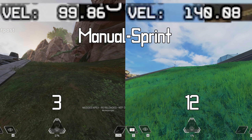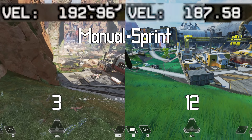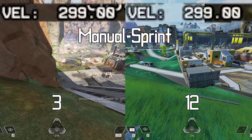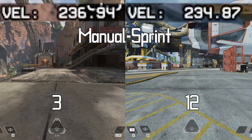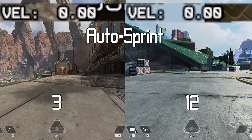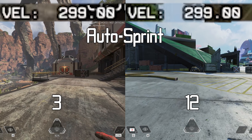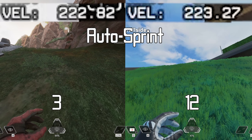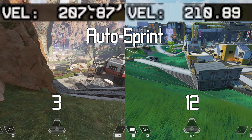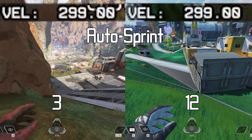The first thing I did was investigate if the fundamental sprint acceleration was changed. I tested it with and without auto sprint, on flat ground, uphill and downhill. I can see no difference that is relevant. On some frames Season 3 is ahead, on others it's Season 12, which simply comes down to the recording FPS not 100% matching up with the game reporting back the acceleration values. There is nothing here that would indicate some fundamental change.